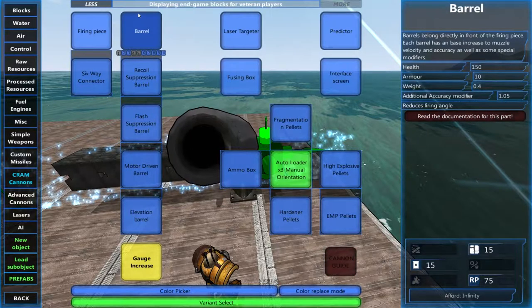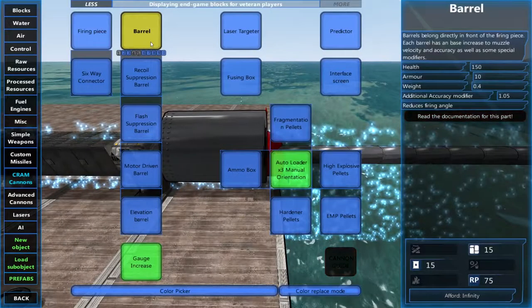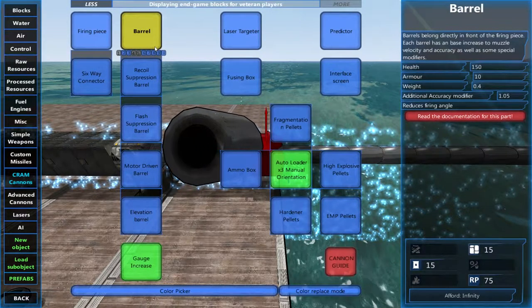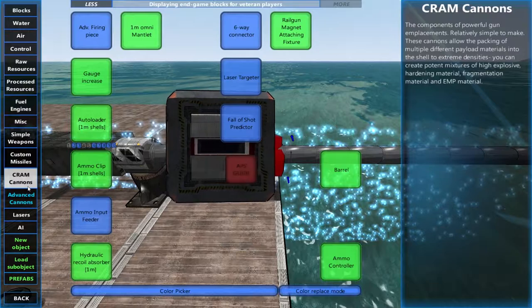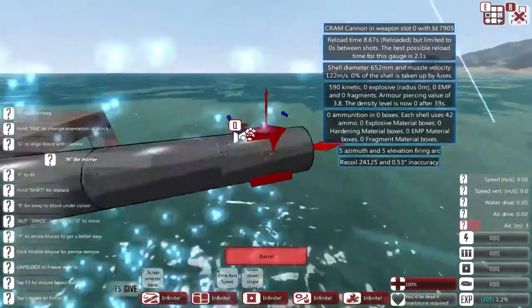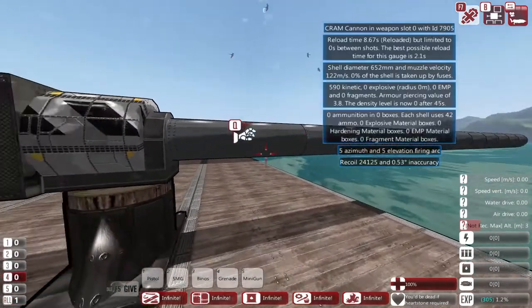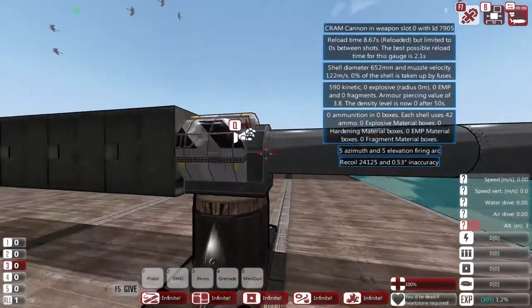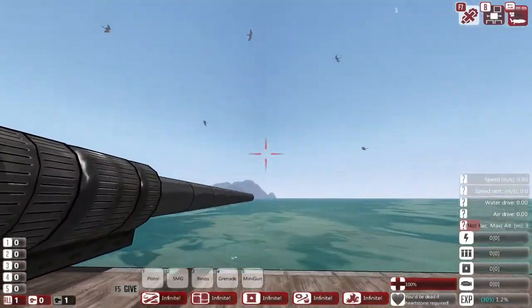Let's take a look at the barrels. You have your basic barrel which gives an additional accuracy modifier of 1.05. Interesting to note that in the advanced cannons it is 0.9 times, but in CRAM cannons it gives you a 1.05 modifier towards accuracy. We now have 53 degrees of inaccuracy with this big cannon, but it's going to move very slowly — actually it doesn't move at all.